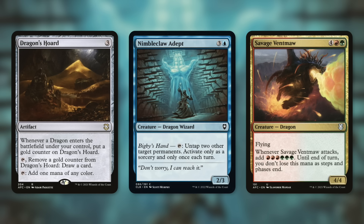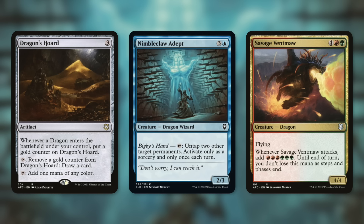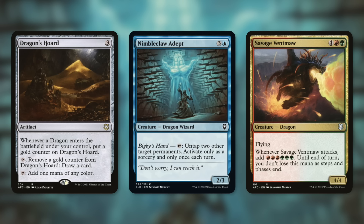Dragon's Horde says whenever a dragon enters the battlefield under your control, put a gold counter on it. You can tap and remove a gold counter to draw a card or tap to add one mana of any color, so it functions as a mana rock that provides either ramp or card advantage. Nimbleclaw Depth can tap to untap two other target permanents, activatable only as a sorcery once each turn. With our commander we get a token copy, so we can tap both to untap four permanents — extra mana value that gets really absurd.